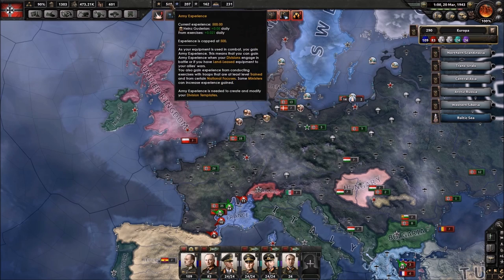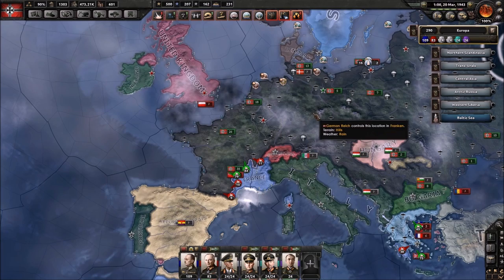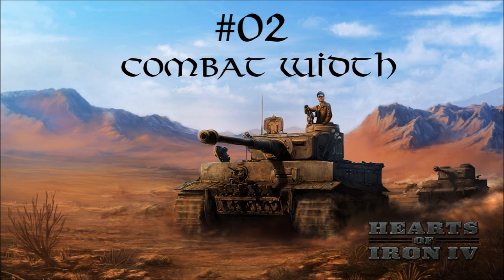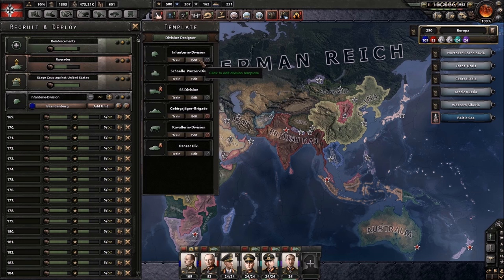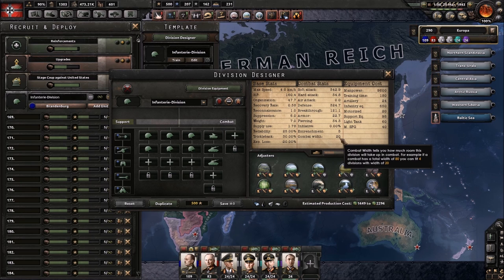You can check equipment wear in your logistics tab. We're now gaining 0.02 experience per day from these 109 divisions exercising — fairly important but basic, and you should know it. One of the most important things when designing a division is combat width. In our division designer you can see this infantry division has a combat width of 20, and that is pretty important.